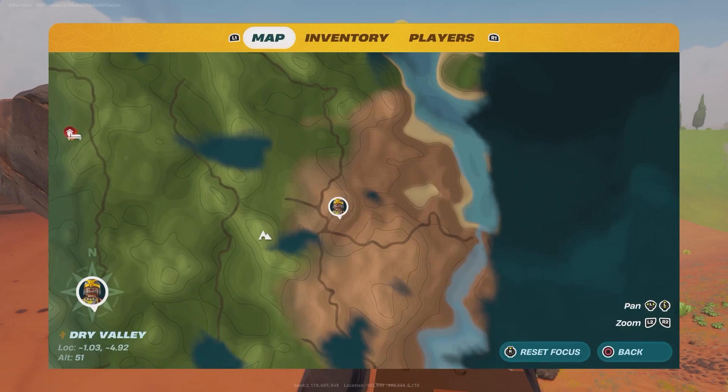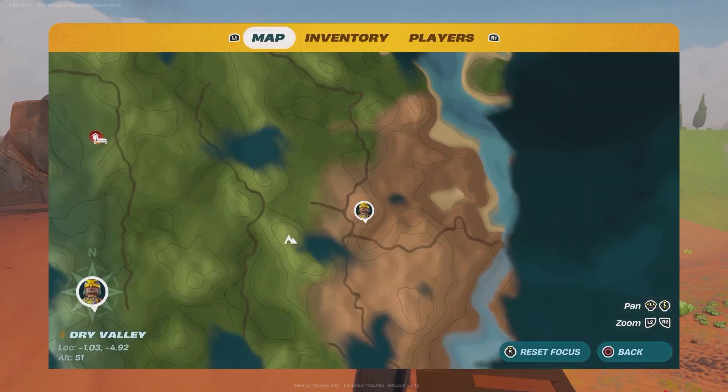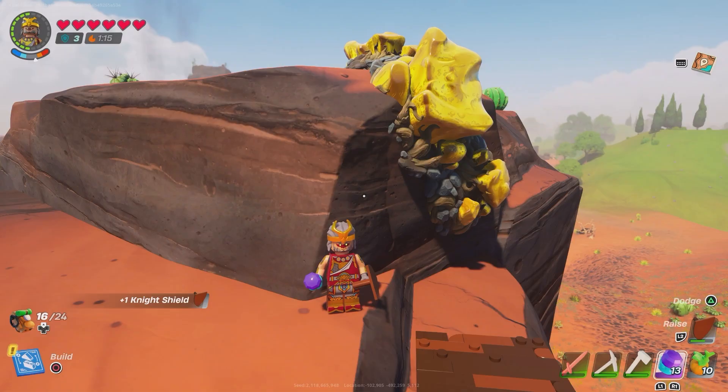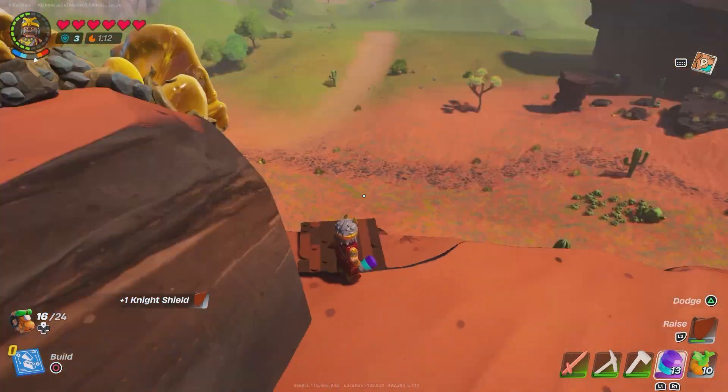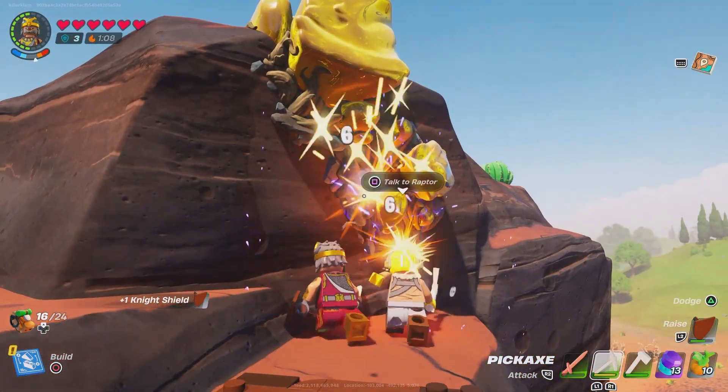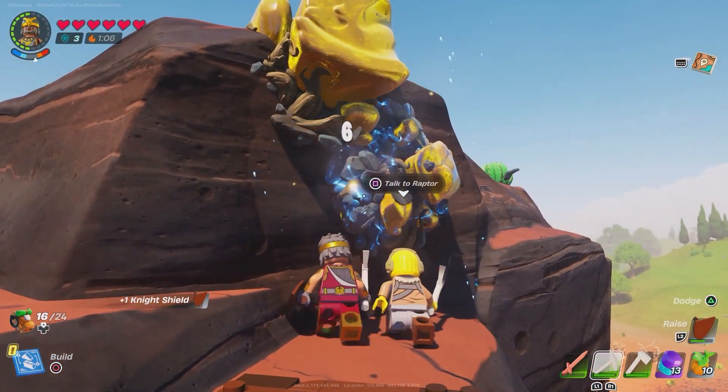Thankfully you already know how to get knot root. Where you need to go is the desert area. You need to bring the level 2 pick, the green pick at least, and then you can start mining this amber here. You need to get a bunch of it, and then you need to make the jewel cutter, and then cut that amber.